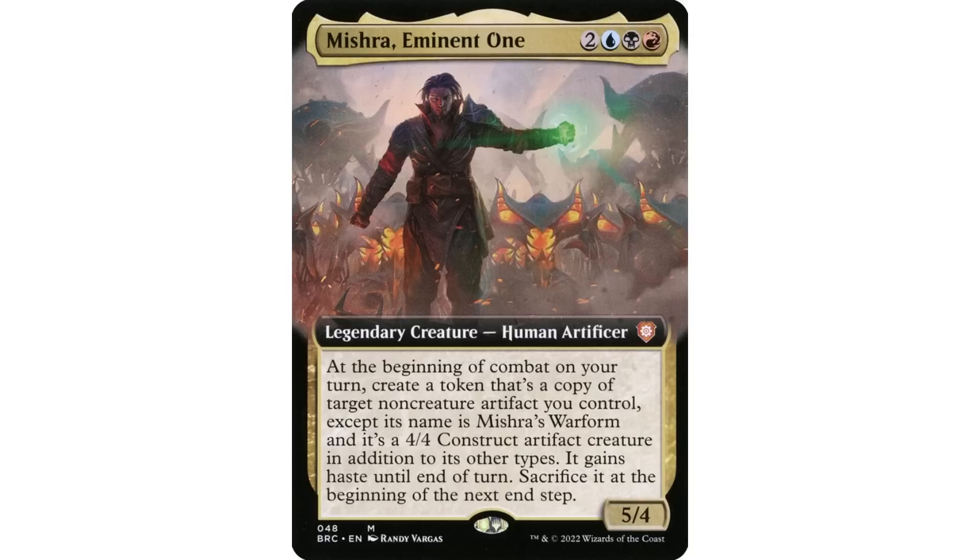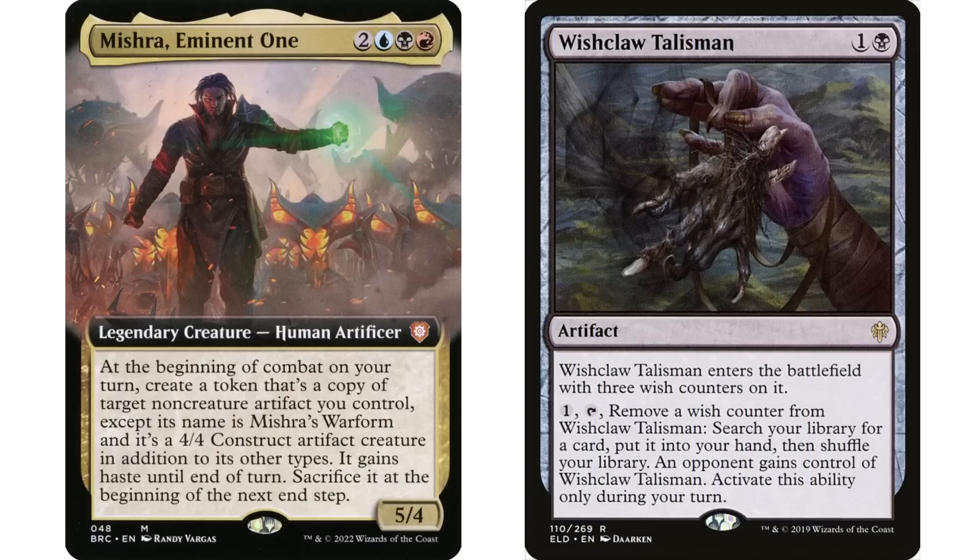Next up we have another new commander — Mishra, Eminent One — and a suggestion I got in the comments: Wishclaw Talisman. Interestingly, I almost made this mistake myself when I built my Mishra deck. Mishra says: at the beginning of combat on your turn, create a token that's a copy of target non-creature artifact you control — except its name is Mishra's War Form, it's a 4/4 construct artifact creature token with haste — and then you sacrifice it at the beginning of the next end step.